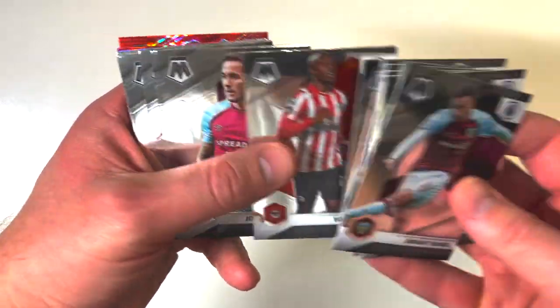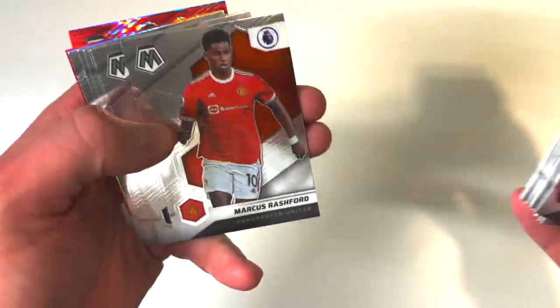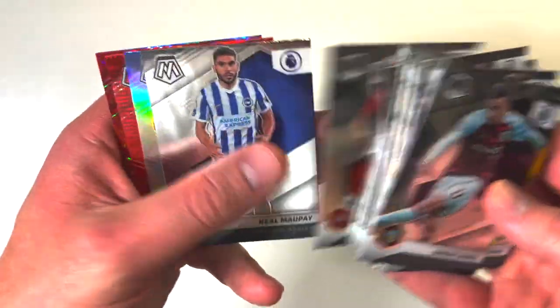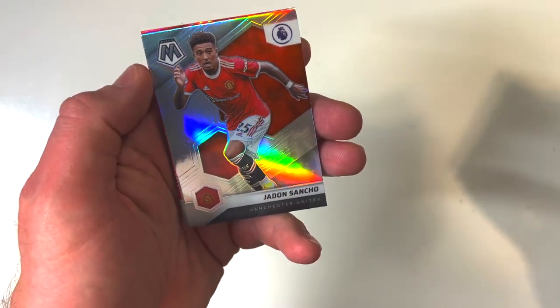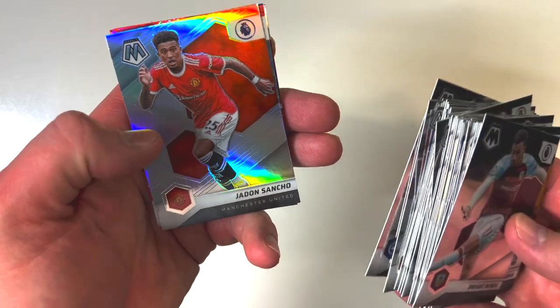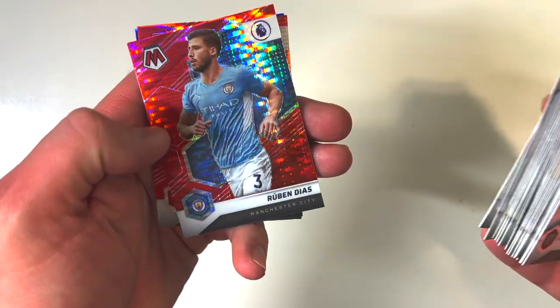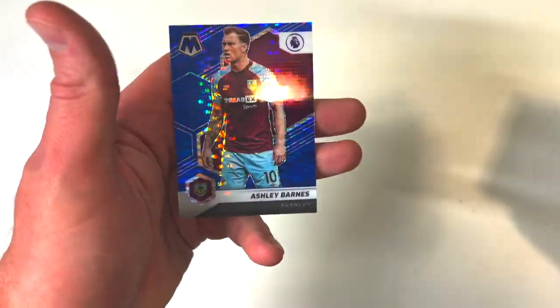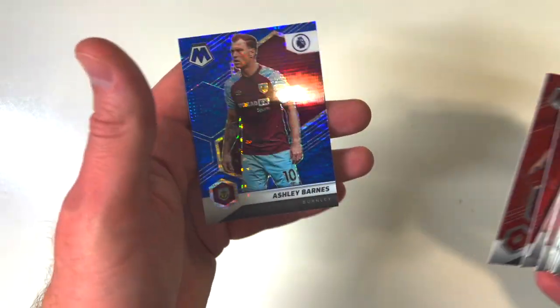Martinelli — rookie card. James Madison. Josh Brownhill. Rashford. Sadio Mane. Jadon Sancho — the rumor is he's as good as gone, being transferred this winter transfer window. A red Pulsar of Ruben Diaz. And Ashley Barnes on the color match — the blue Pulsar, Ashley Barnes, a club legend. Let's go! That is a nice unboxing, a nice cereal box.